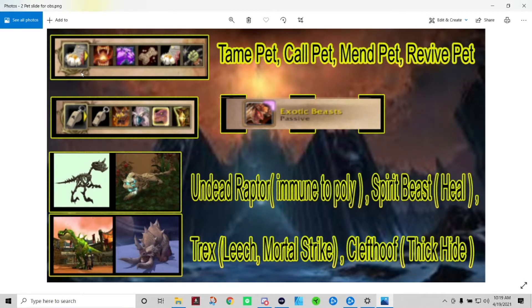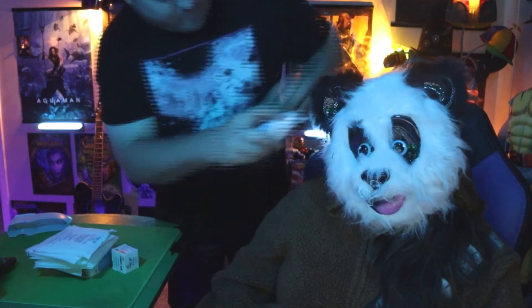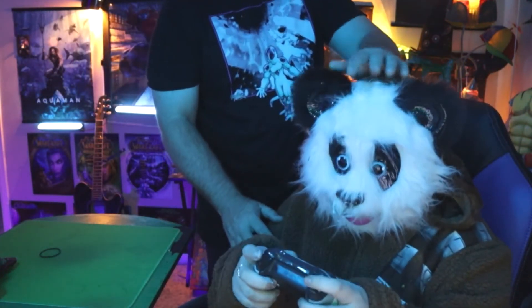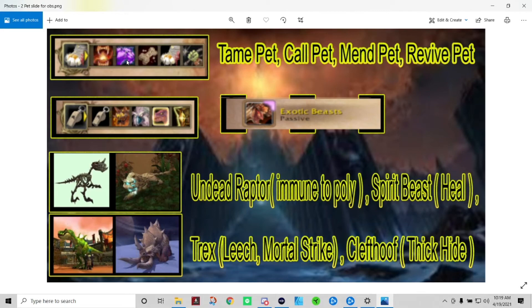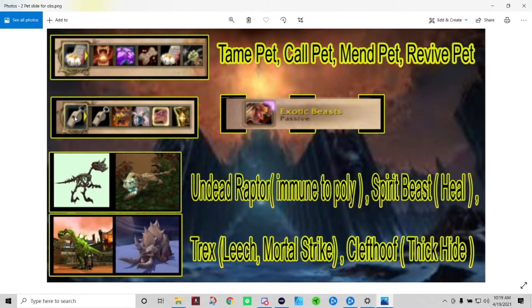Abilities you will be able to control with your pets include: Growl, Feed Pet, Mend Pet, Tame Pet, and Dismiss Pet. You will also be able to carry up to five pets with you at all times.